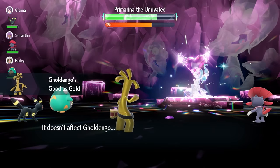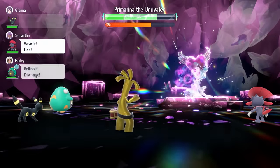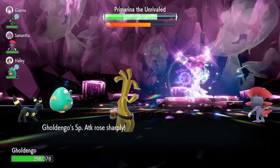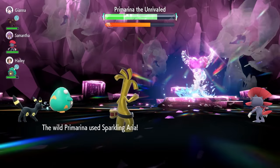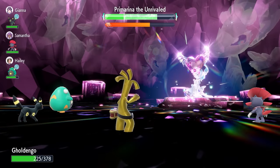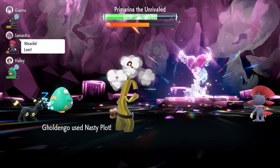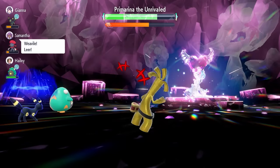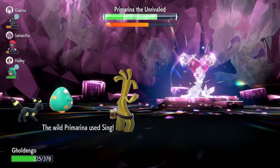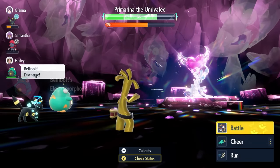We're up to plus 4 now; we ideally want to get to plus 6. The Light Screen definitely helps in these situations where you're able to take Sparkling Array a lot better and then get these Nasty Plots up. We get that final third Nasty Plot back up to plus 6, and it's not going to nullify our Special Attack for the rest of this turn. So we're now at the point where we can Terastallize and start doing some big damage to this Primarina to close the raid up quickly.